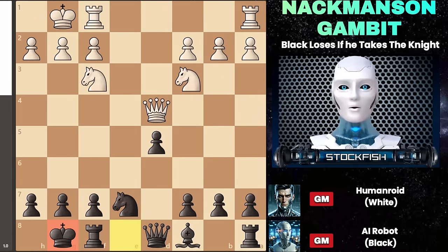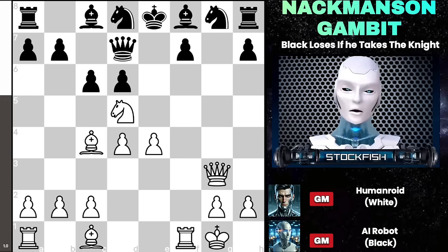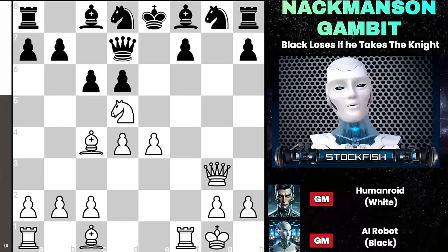It's puzzle time! In this position, it's white's turn and you need to find the best move continuation for white. Share your answers in the comment section below. Don't forget to like and subscribe for more chess content. See you in the next video, bye bye.